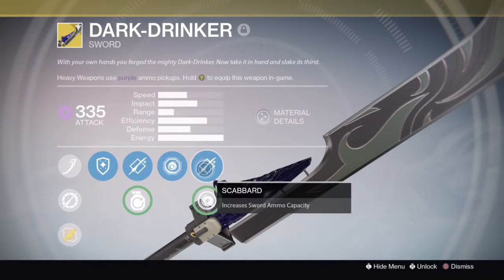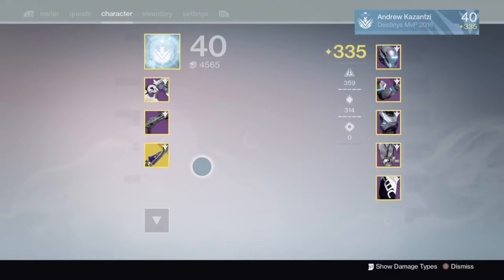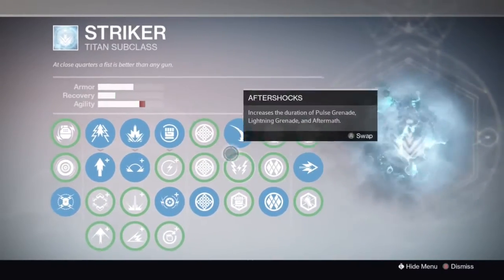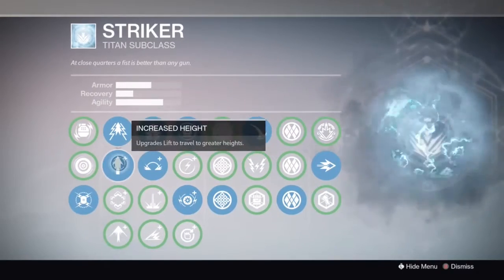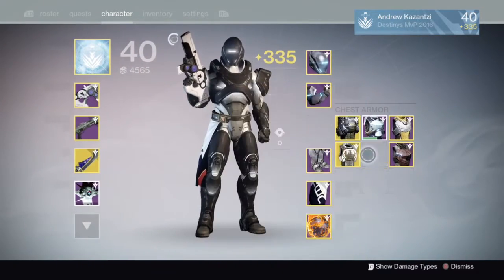With the sword you need to have the max ammunition you can carry. Sounds weird saying ammunition on a sword, but that's my striker build I'm using. You definitely want the greater hype — increased hype on your character — it makes it so much easier. And you'll need the Twilight Garrison.